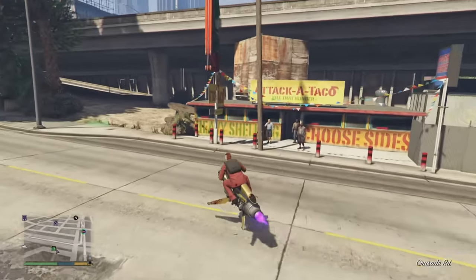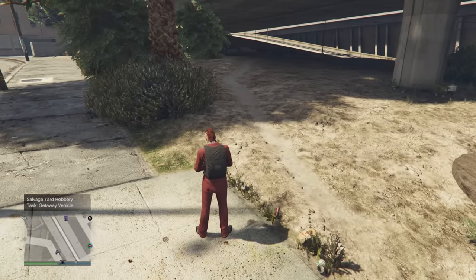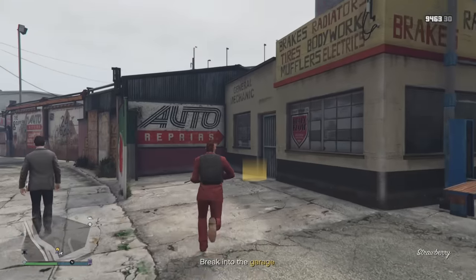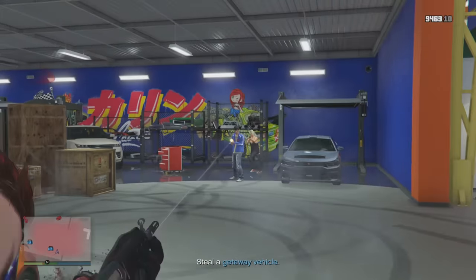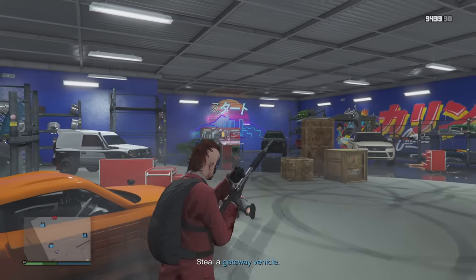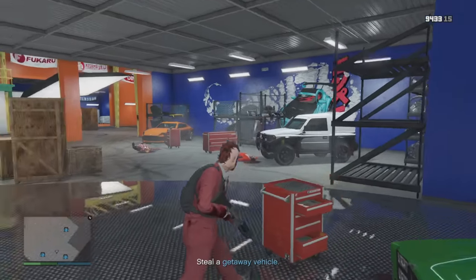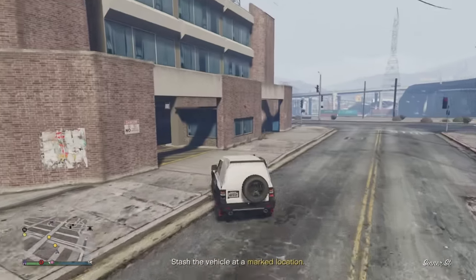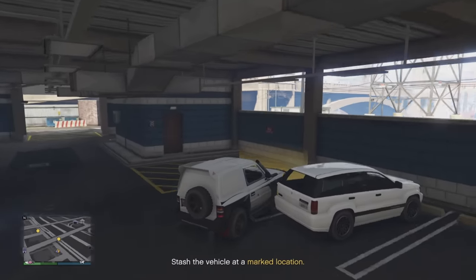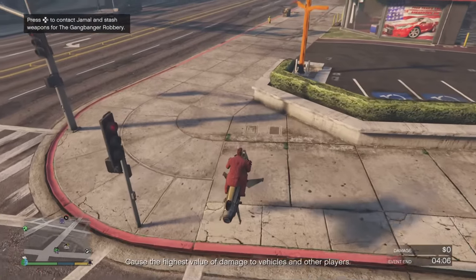Once disruption is knocked out, we move on to tasks, which are done in free mode. The tasks are: getaway vehicle, stun guns, weapon stash, and the optional one is masks. A green duffel bag icon shows you where they are and a green corona kicks each one off. For the getaway vehicle, we meet some friends and pick between several options — just like the casino heist, you don't have to use it, it's just a prerequisite. I chose the Monstrosity for its quick nimble handling and defensive plates.